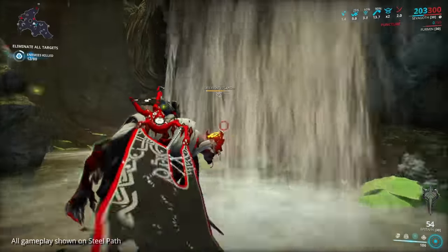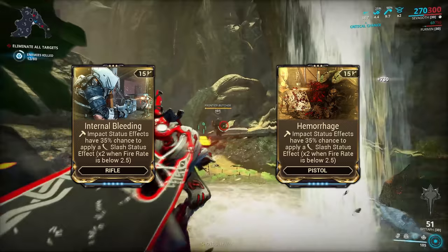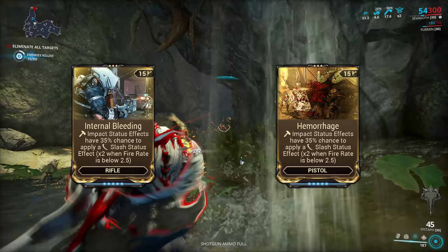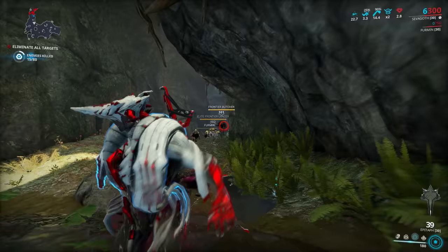Introduced with Corpus Railjack were two special weapon mods: Internal Bleeding and Hemorrhage, for rifles and secondaries respectively. These mods give you a chance to apply a Slash status effect when the weapon deals an Impact status effect, with double the likelihood if the weapon has a low fire rate. I'm Nick Engineer, let's solve a practical problem.